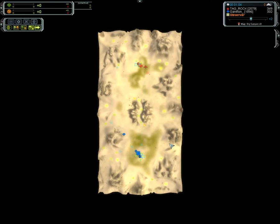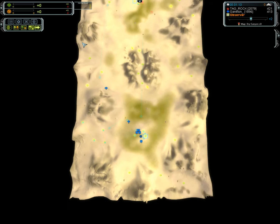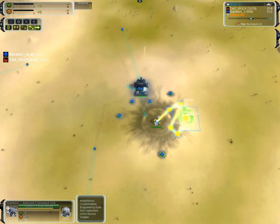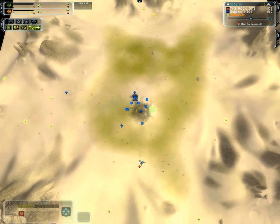Straight for Ganelon. Ganelon coming out with a couple engineers, also a pretty aggressive mechmarine going down the side. Looks like a second air from Ganelon — the old UEF classic second air build, very strong. And the bomb drops on the ACU. There's already flak — two flaks already built. So Rock is going to have to take care of this bomber.